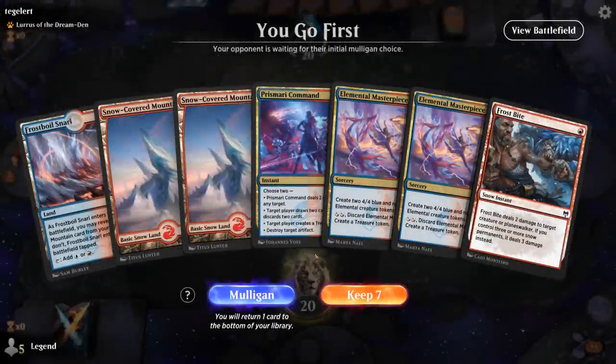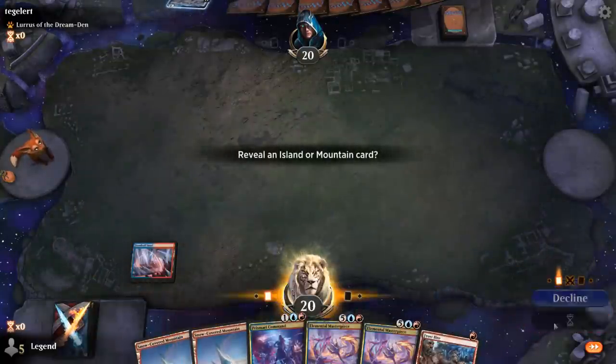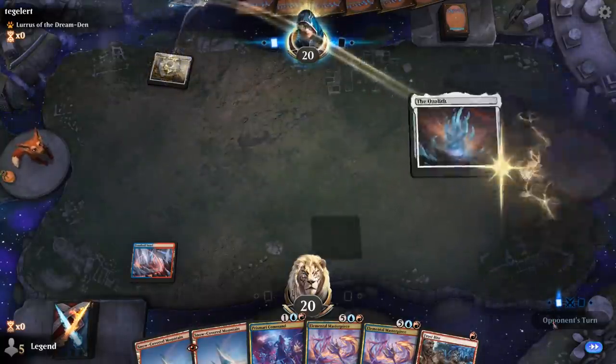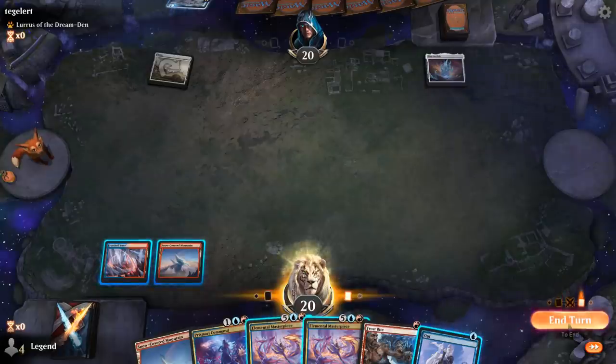We're on the play with a reasonable hand. We're missing a powerful four-drop but we do have Prismari Command to maybe help us find one. Ozzelith is an artifact so we can destroy it with our Command. Opponent is on a green-white plus one plus one counter deck. I didn't find a four-drop, sadly.